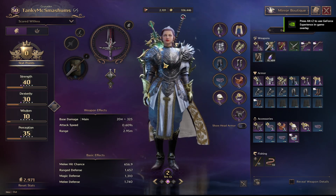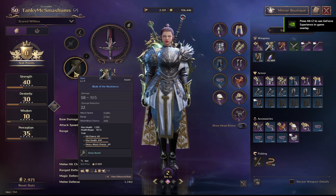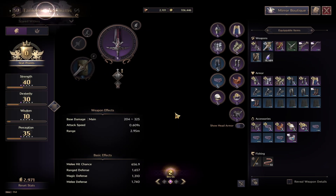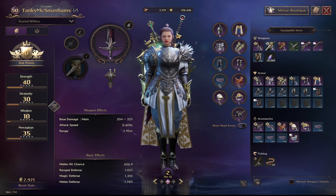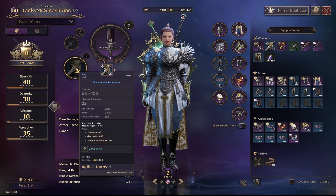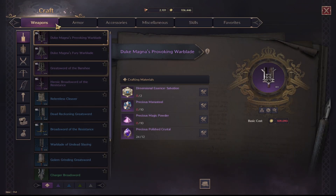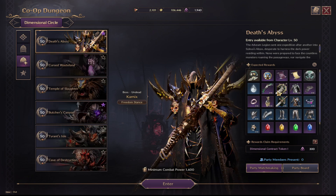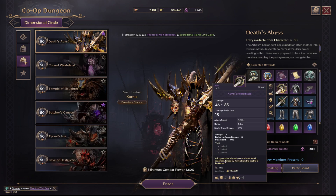Today I'm diving into the sword and shield greatsword builds. When I say builds, it's the same gear but different skill builds. Starting with gear, I currently have the Blade of Resistance, but your end goal is the Karnix from the dungeon — mainly because you get a lot of health and strength. It tops out at around 10 strength and about 1600-1800 health.